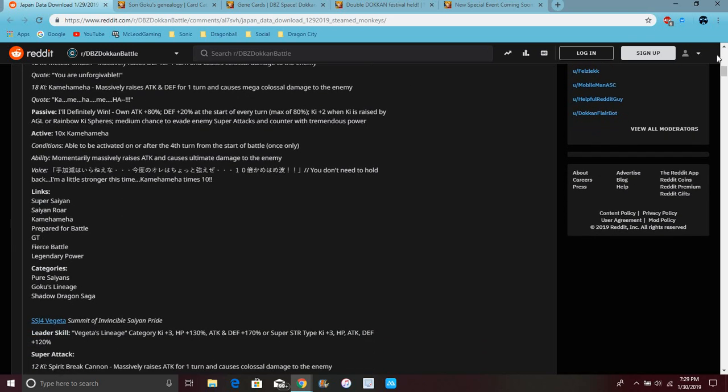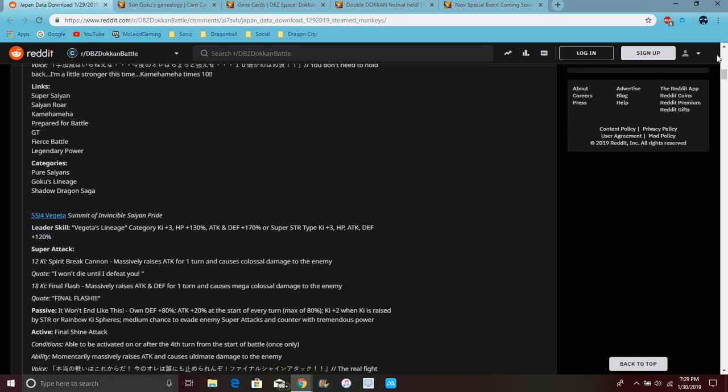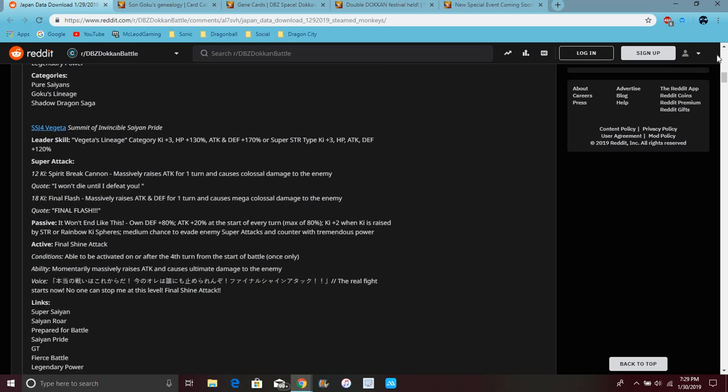His links are Saiyan, Super Saiyan, Saiyan Roar, Kamehameha, the preferred battle with GT, and Battle in Great Power. Amazing stuff. The categories are Saiyans, Goku's Lineage, and Shadow Dragon. I've seen both of these on the Shadow Dragon Saga team — they're amazing.